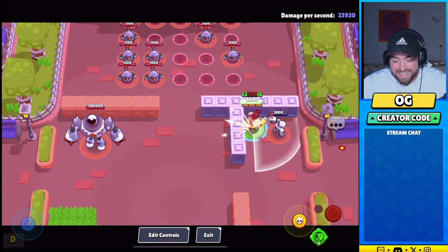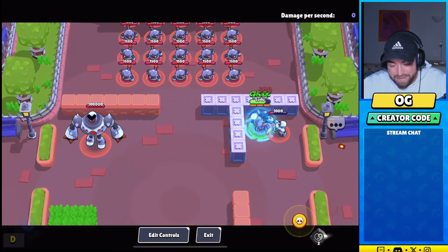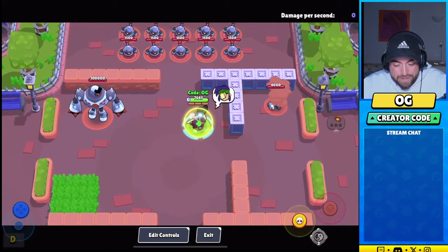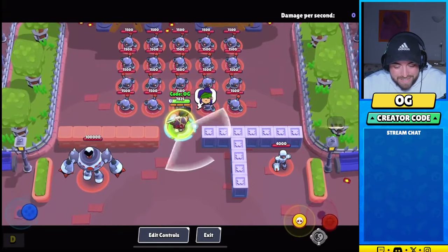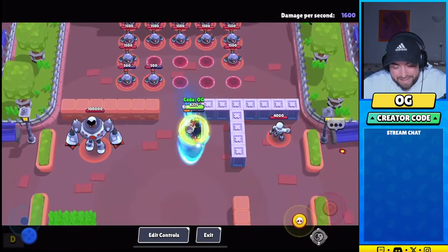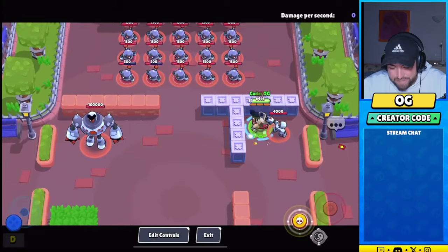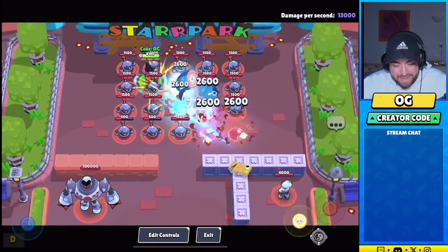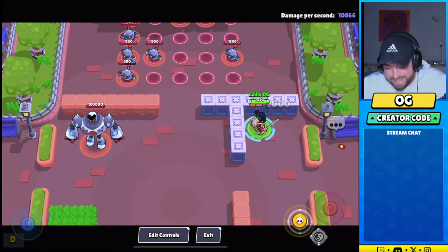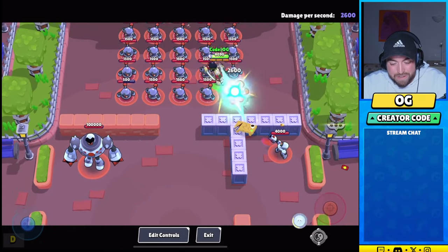This healing is insane if you look at the value — just like that, plus 7k HP, and I'm not even using the gadget. With the gadget, if I'm getting bursted it does even more, and on top of that I have the shield. This brawler is going to be extremely hard to kill. The entire kit is just based on healing, damage reduction, and evading damage. It's going to be very game-breaking — just my first impressions, but this brawler is just way too good.